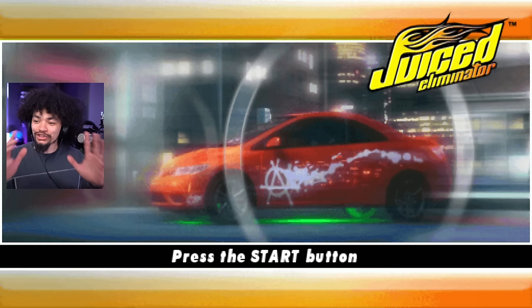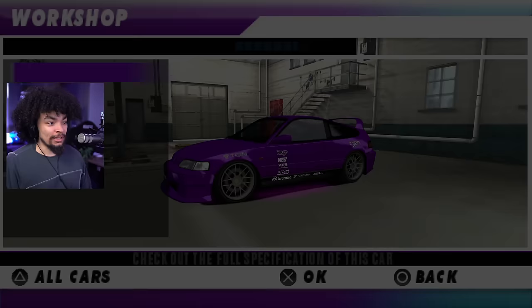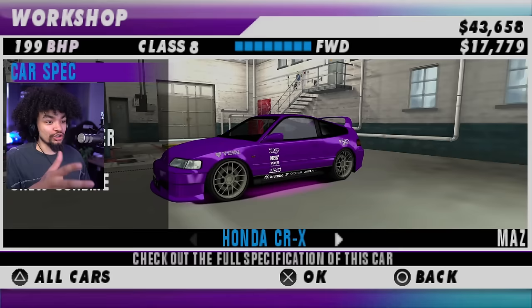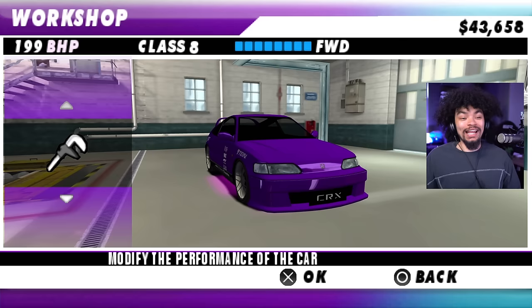What about Juiced? Juiced Eliminator. I love Juiced — it's probably one of my all-time favorites, a huge inspiration for Unbound I feel. It's got a slightly modified career mode with a calendar, but it's very similar to the actual thing. Some of the screenshots you see are all from the actual PS2 version. It's got the full customization that you could do, just like on the PS2 version. This is a good port.